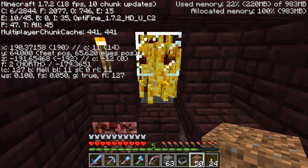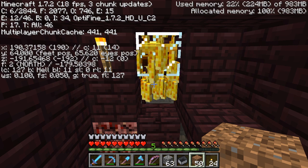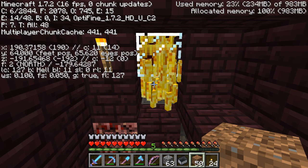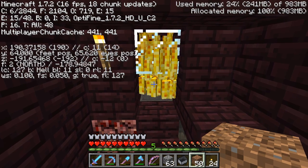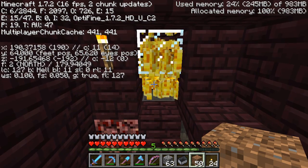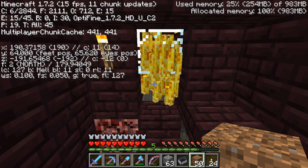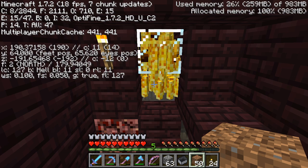I tend to use the F3 screen and I'm going to be watching the E number — it's in the top left corner where it says E colon. Right now it's 12 over 46. You can see that bottom number going up — 14, 15. That is roughly the number of blaze in this area. To get from zero to level 30, at least in 1.7.2, you're going to need 83 in there.